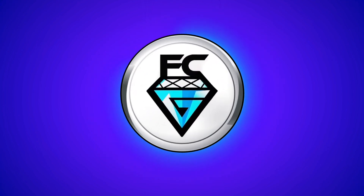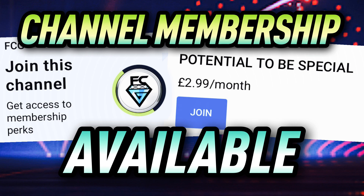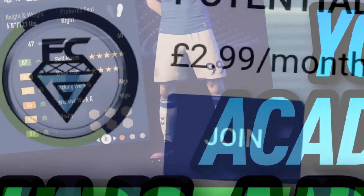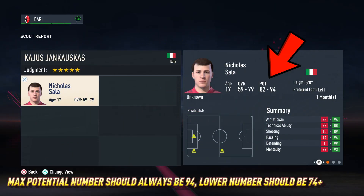The deciding factor when signing youth academy players in career mode should always be potential, as both value and overall can be upgraded very easily, as we'll see in this video. The maximum potential figure should always be 94 and the lower number should be at least 74 or higher.